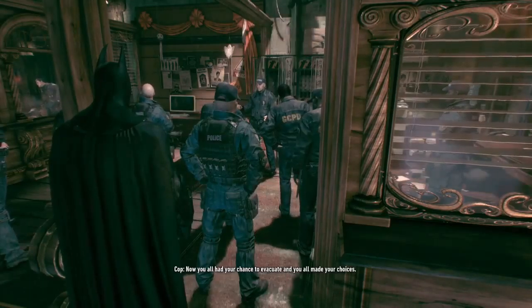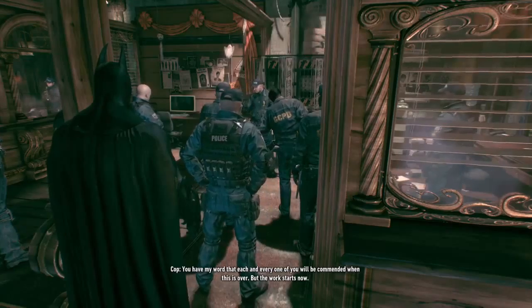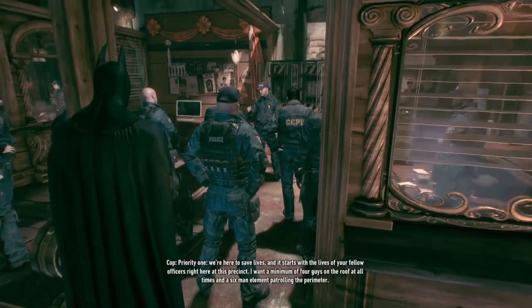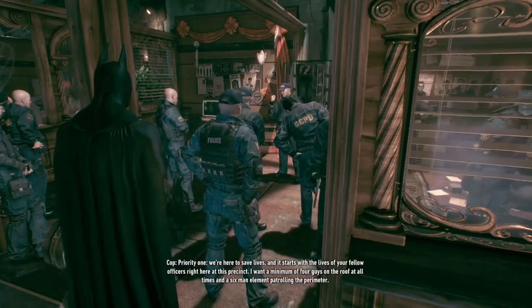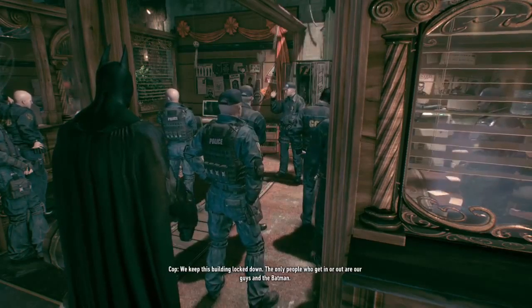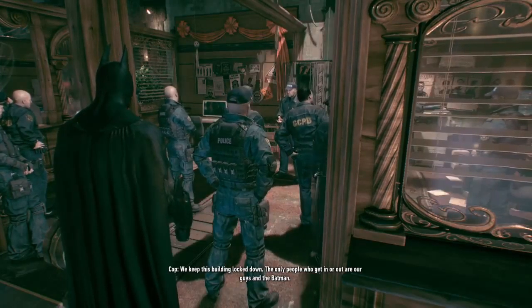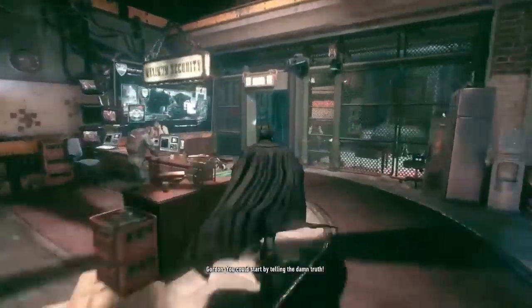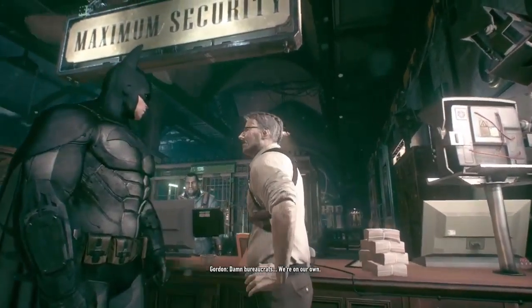Gordon continues his address: 'You all had your chance to evacuate, and you made your choices. You have my word each and every one of you will be commended when this is over. But the work starts now. Priority one: we're here to save lives — starting with your fellow officers right here. Minimum four guys on the roof at all times, six-man element patrolling the perimeter.' A dissenting voice shouts: 'You could start by telling the damn truth.' 'Screw you. Damn bureaucrats. We're on our own.'